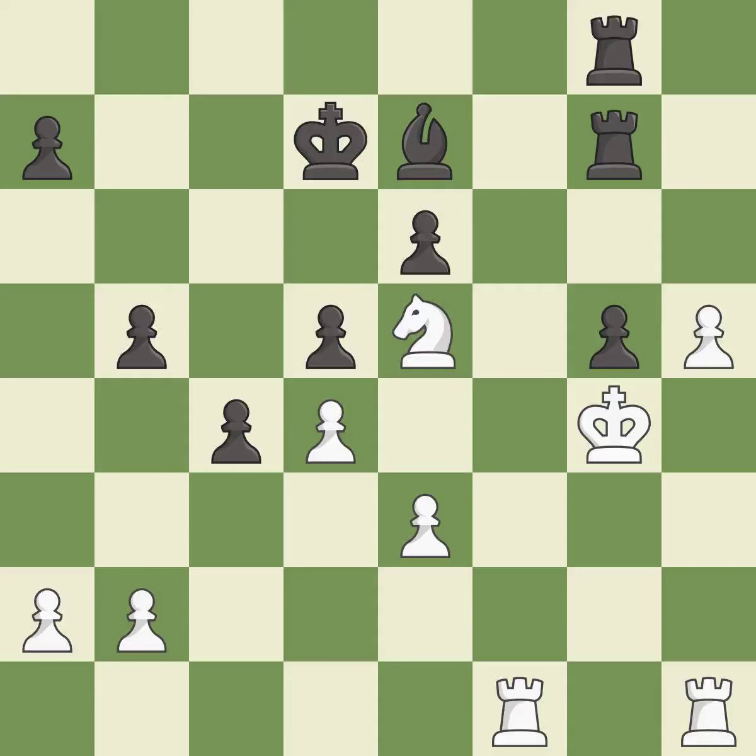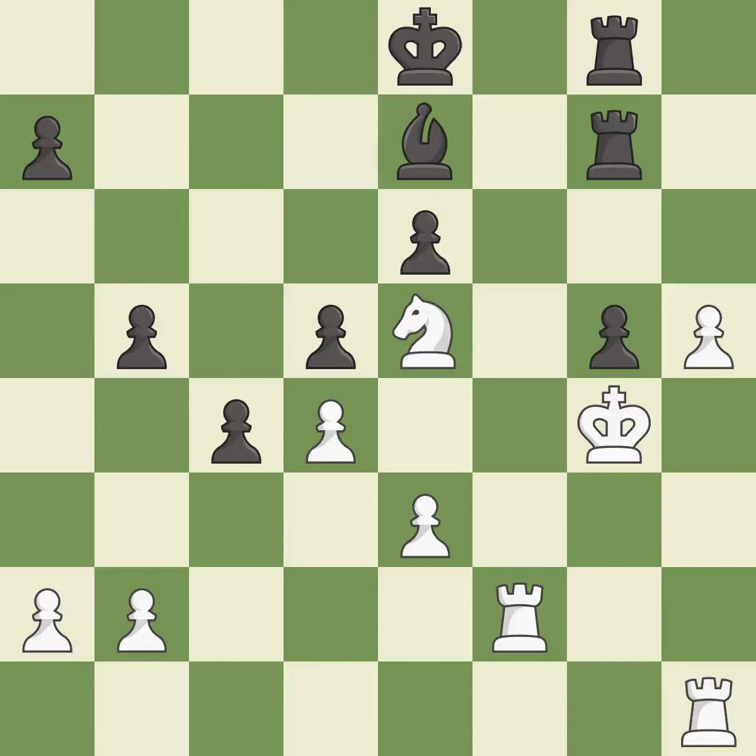This allows the knight to control more squares — it is best. This evades the check from the knight — it is best. There was only one good move in that position — it is a mistake. Right on target — it is best. This doubles the rooks onto a single file, which allows them to team up to create threats.